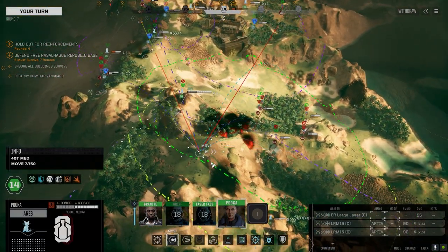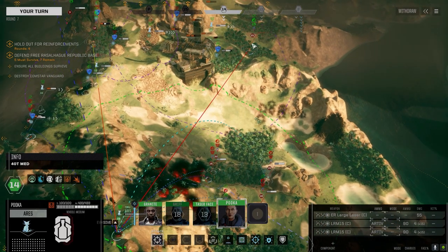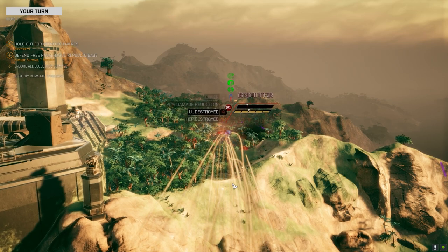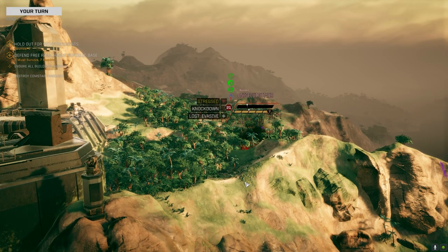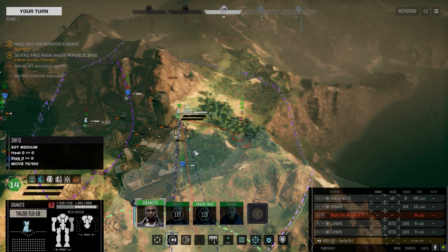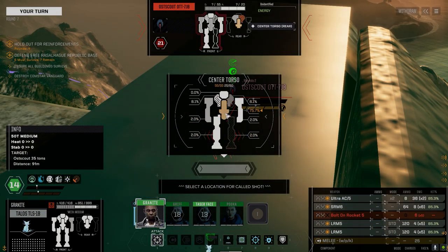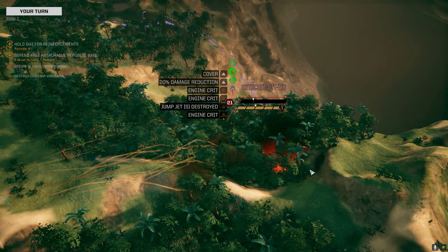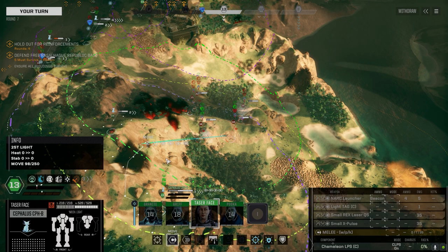Hopefully he moves to a position where I can get a backshot on him with the Cephalus, then we'll see what happens. As long as he keeps missing with that large laser. Let's move over here and see if we can free up the Talos this turn. There's the knockdown — let's use the Talos to finish him up. Hopefully he bails out. Not enough for a kill? Actually — good enough for a kill! I'll take a bailout as a kill any day.